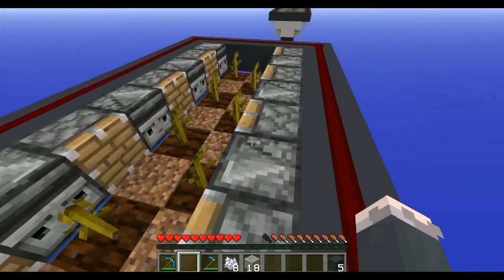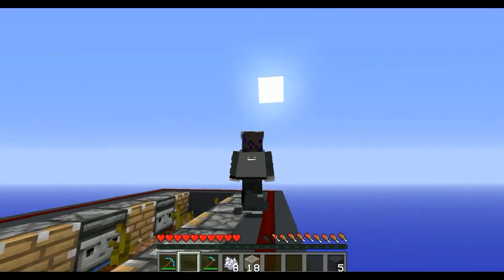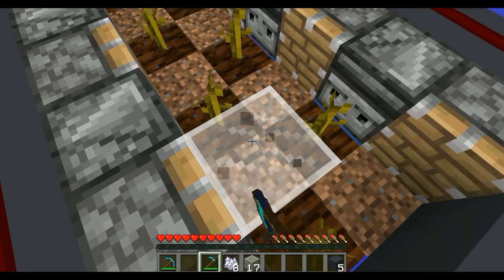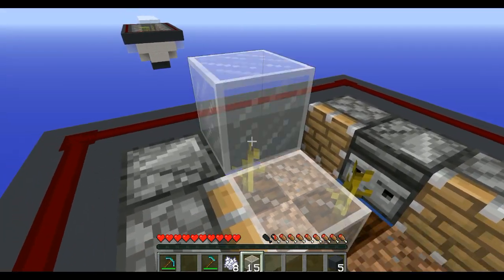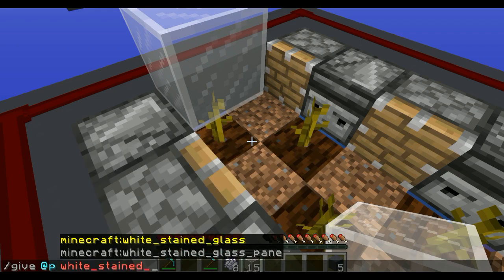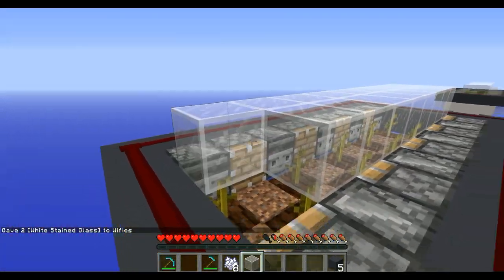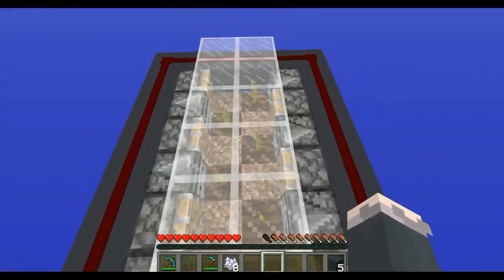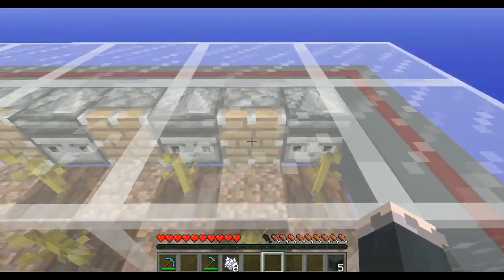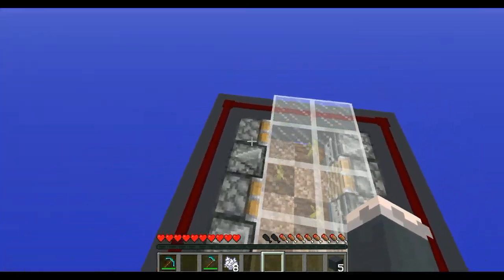Something else to mention: you can replace any one of these seeds with pumpkin seeds — I'm just using melon for the demonstration. The final thing you want to do is grab your glass. It has to be a transparent block here — it doesn't have to be white glass. The reason this has to be glass is because we want the melons to be able to grow; they won't grow if there's a solid block above them. The reason there have to be blocks up here is we don't want any melons pushed on top of the pistons or not collected. That's why this design is so efficient — it's lossless.